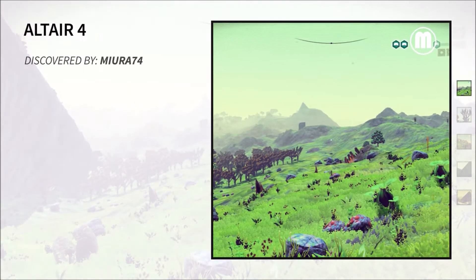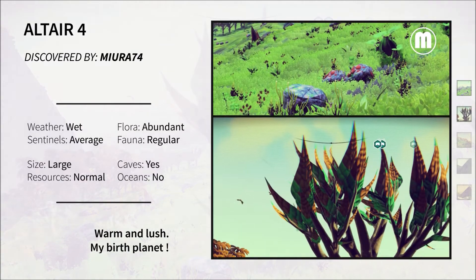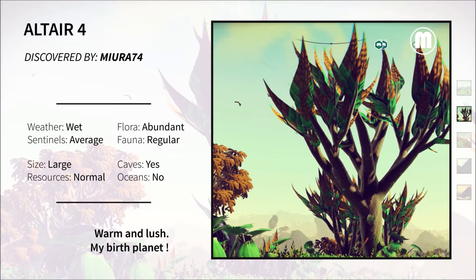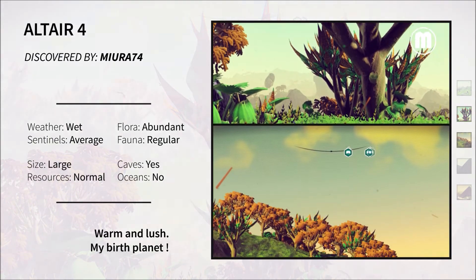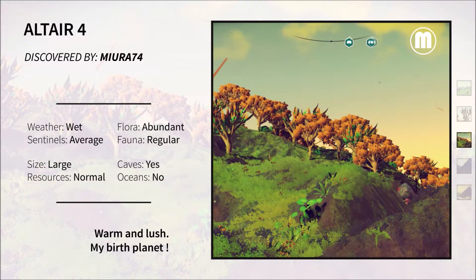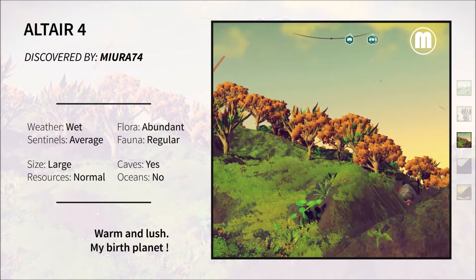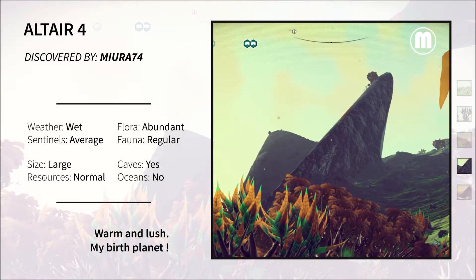On to Altair 4 — this was my birth planet. I was so fortunate to start my whole journey on such a warm, tropical, lush covered planet. There was lots of greenery, lots of plants, lots of trees, lots of creatures. The only thing this planet was really lacking in my opinion was some deep oceans. Other than that, this planet was pretty impressive.